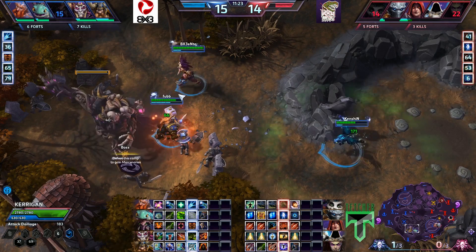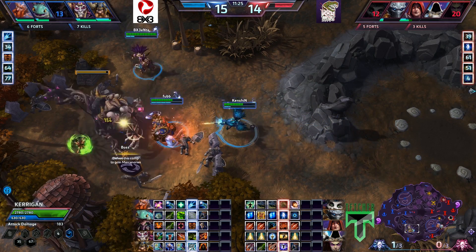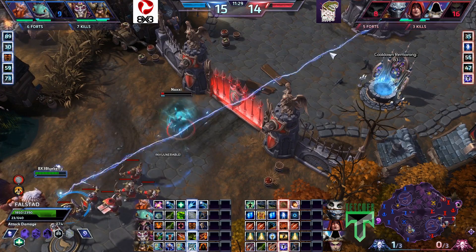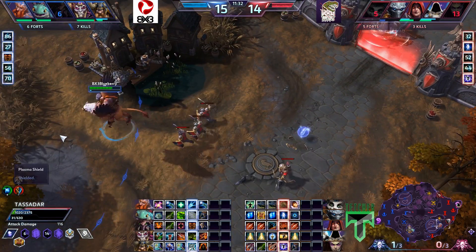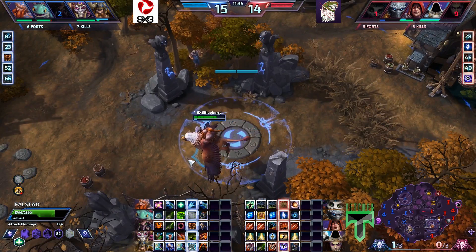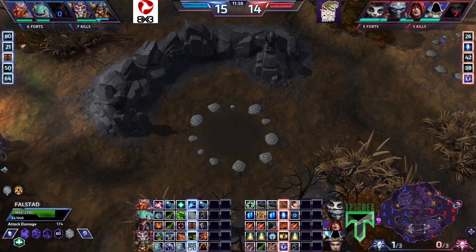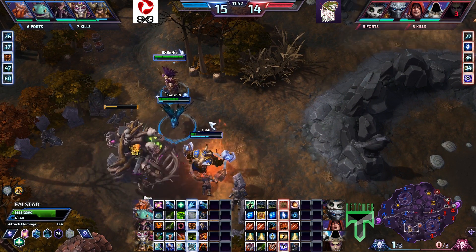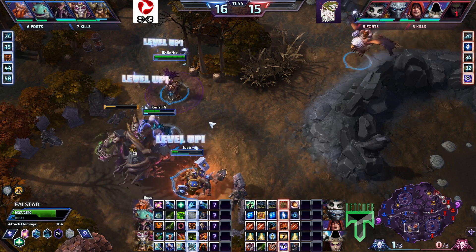Very well played by BX3. Noxie — oh, he's giving chase. We're seeing Blueberry giving chase to Noxie, who dodges the Hinterland Blast. Blueberry is going to go home — he doesn't have any mana left. He's just going to join his team in taking that golem. They will clear this up quite quickly. In our hearts, it will always be Shock and Awe.